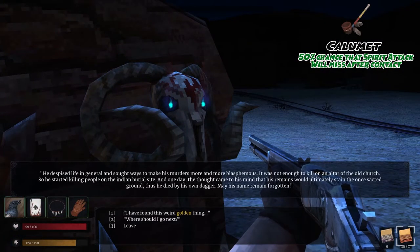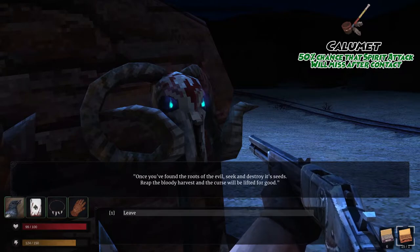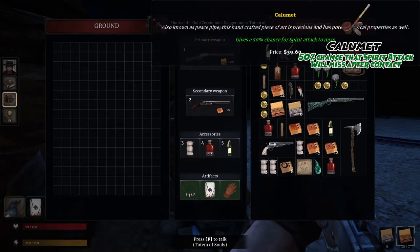Last up on the docket, we have the calmette, which will be gifted to you after you hand in all 5 cursed gold items to the totem of souls. This artifact gives you a 50% chance that spirits will miss their attack after making contact with you.